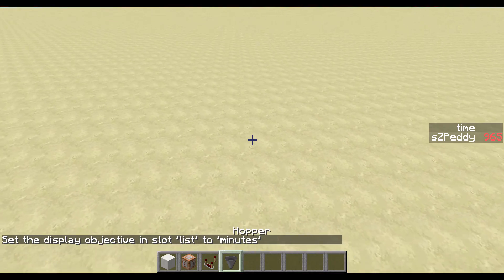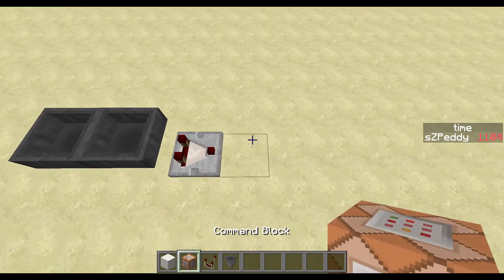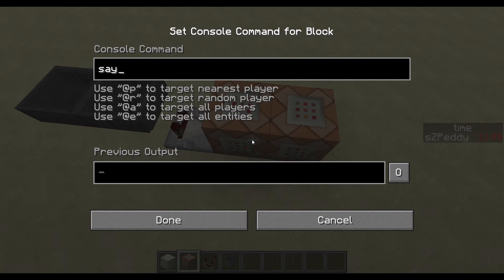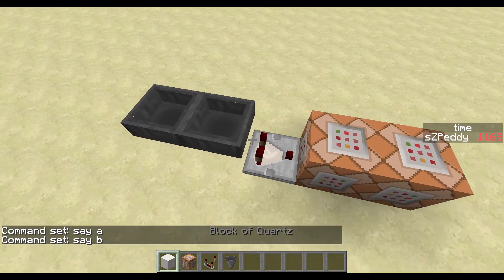Then you need a timer, and I like to use a hopper timer for this. This will give an output into two command blocks — these are the only ones you will need. We need to find out which one gets activated first by the clock, so we do 'say A' and 'say B'. You may know this from my last command block tutorial.